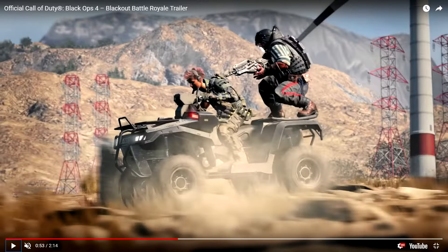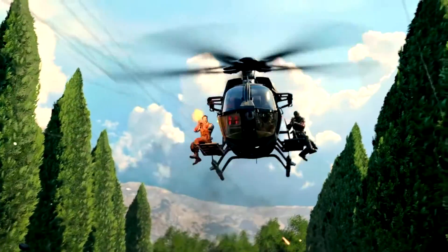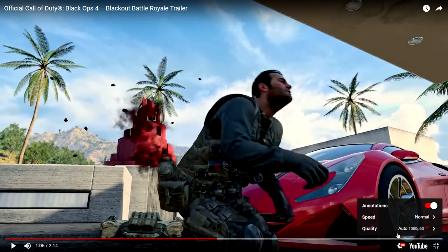The rocket launcher has no targeting system, yet this guy pulls off an amazing shot — that looks really good. There's the supply drop landing on the cargo truck and them heading off. And oh my god, Woods! I am so glad they brought him in. I'm pretty sure the guy who voiced him was happy to get more lines, because I absolutely love his voice. One more time — 'I don't like anyone.' Oh, that voice is so good.